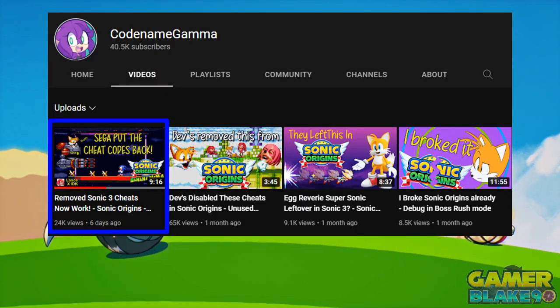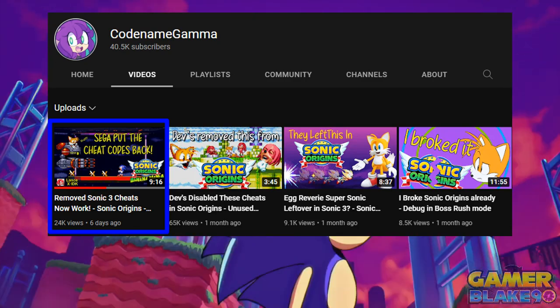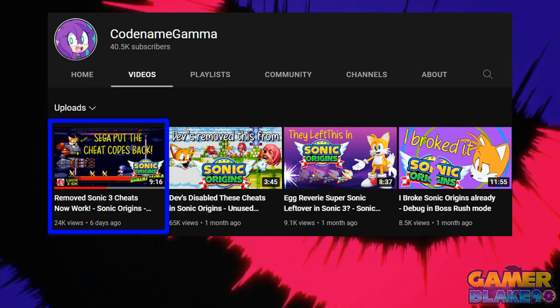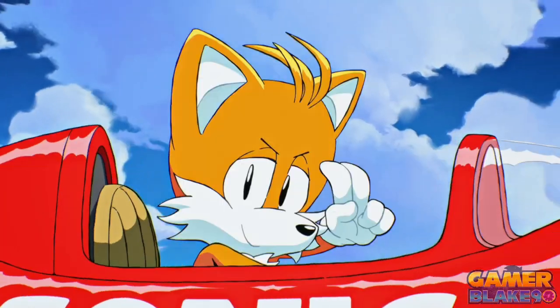Before we get started with this video, I'd like to point something out real quick. I recently collaborated with Codename Gamma for a video that's been posted on her own channel. In that video, we go over all of the codes that were just unlocked for Sonic 3 in Sonic Origins. If you'd like to learn about what every code can do, I suggest that you go and check that video out and drop a sub on Codename Gamma while you're at it.